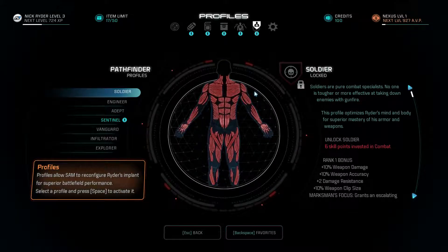All right, what is going on my social game? It's Commander-in-Chief Wars 157 and welcome back to Mass Effect Andromeda — and I almost messed that title up.